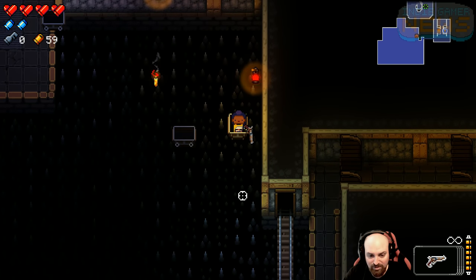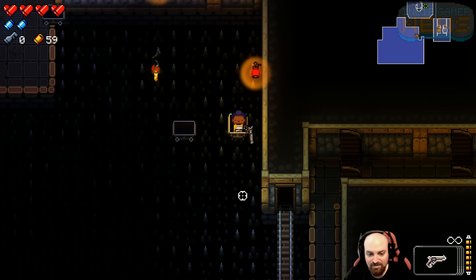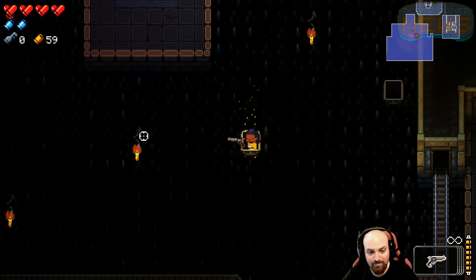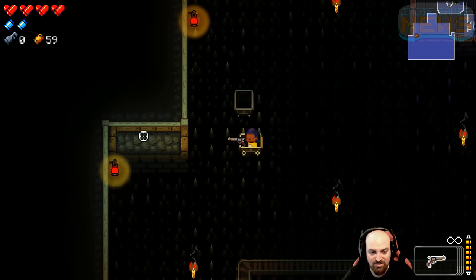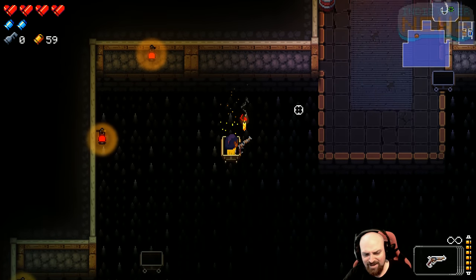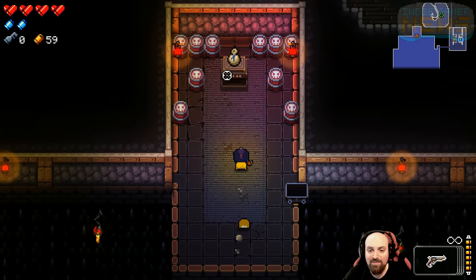Very simple. You want to do it right here — just dodge roll into the cart. There you go. And then we can grab this.